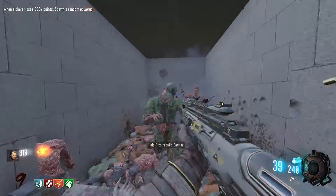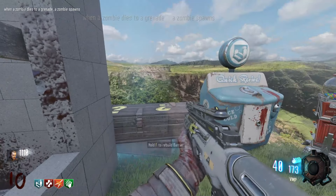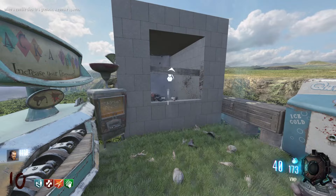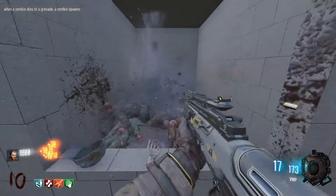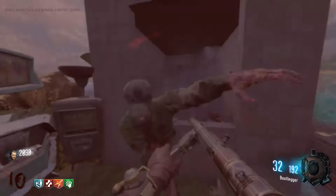The VMP will be good for some points, which we're going to need. When a zombie dies to a grenade, it spawns a zombie. Should we see how many zombies we can get in the barrier just because I'm curious? Let's do it — we can get some points from this. Now we've got a few extra zombies coming in, which is not good for my ammo. We got the bootlegger again, I'll take that.